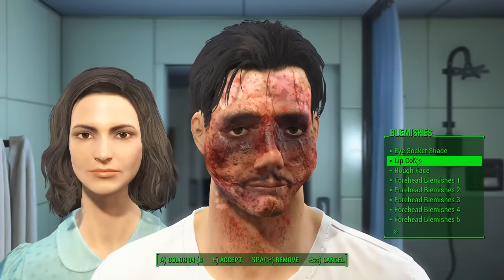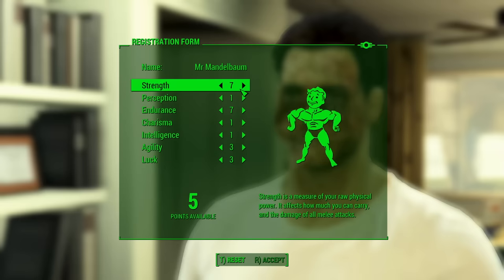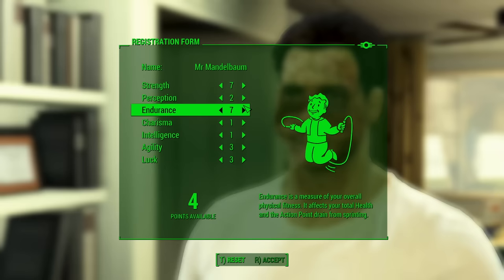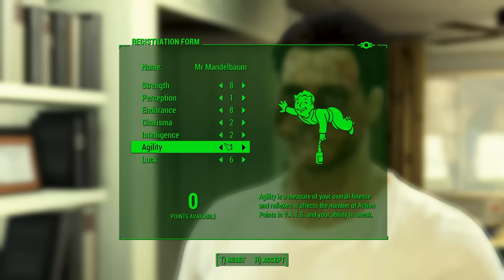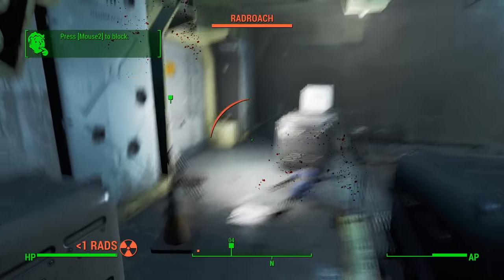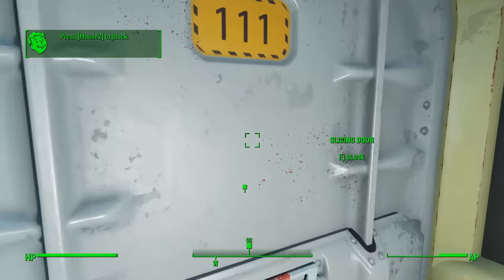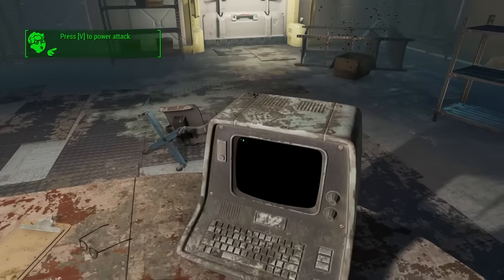I awoke in the bathroom and discovered how truly beautiful I am. The special setup for this run is relatively standard for a melee-only playthrough: lots of points in strength and endurance, some in luck to get the idiot savant perk later on, and the rest don't matter too much. After the Great War, I found the first problem — because this is a Kami Whacker-only playthrough, I can't use my fists or any of the weapons available in Vault 111.